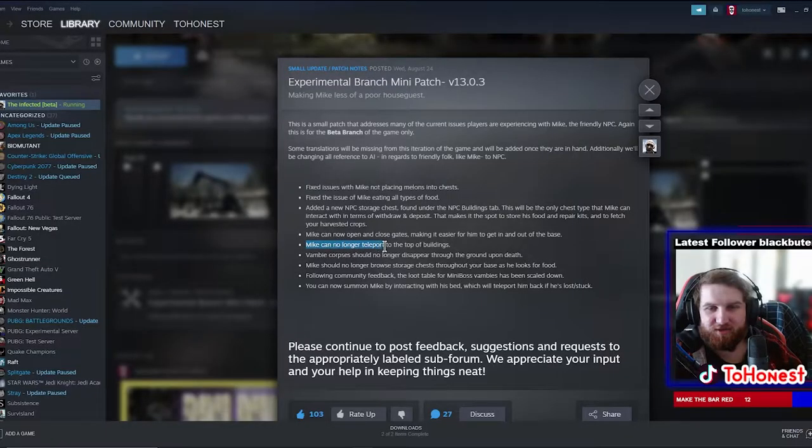Bambi corpses should no longer disappear through the ground upon death - I've seen that happen maybe once, but it's good they're fixing it. Mike should no longer browse story chests throughout your base looking for food - he's never done that to me, maybe I just kept him well fed.